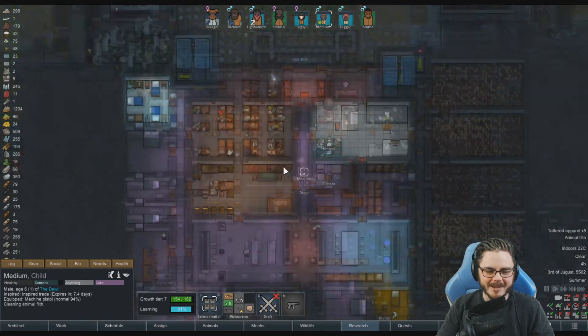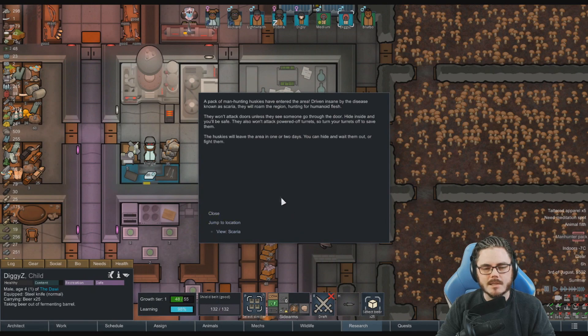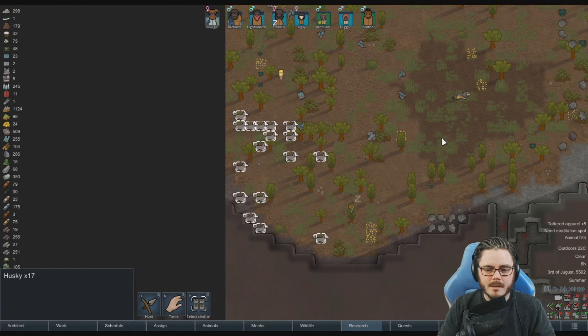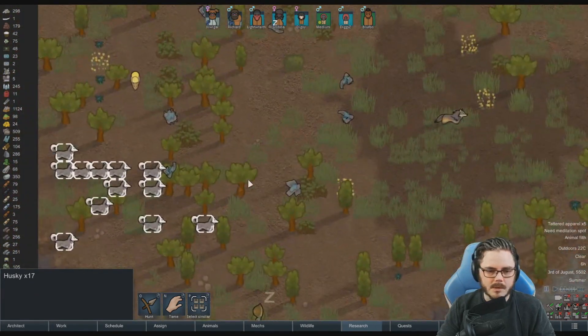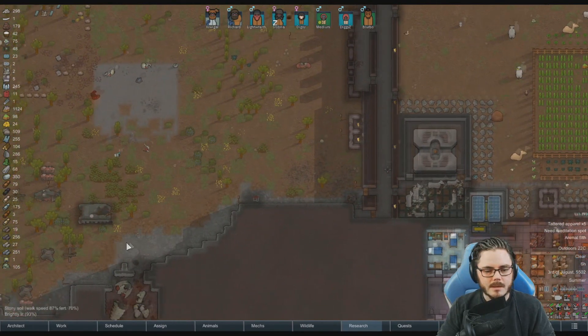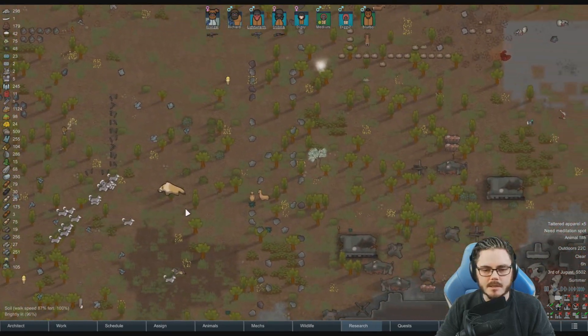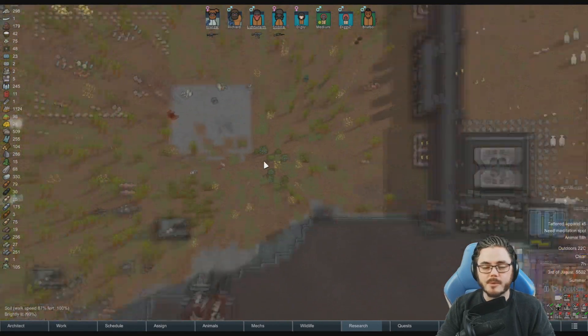Kids are doing some learning when suddenly a manhunter pack of 17 huskies enters the area, driven insane by the disease scaria. The player debates fighting them - scaria is incurable so all the huskies are going to die anyway, but 17 is a rough number to handle.